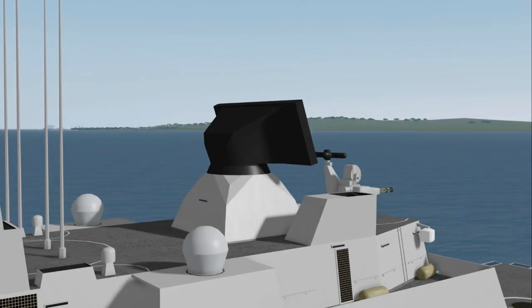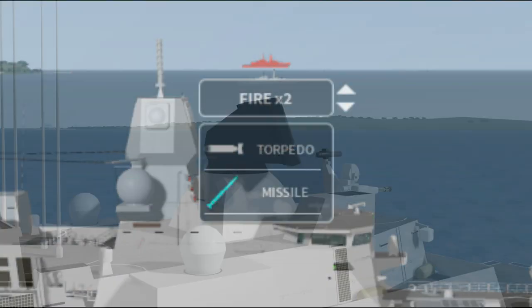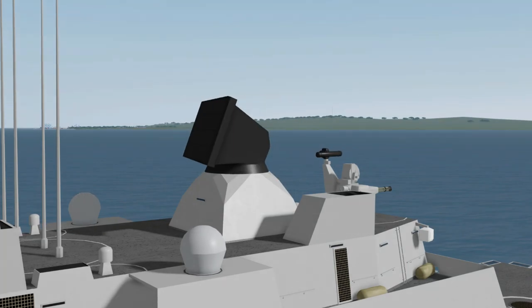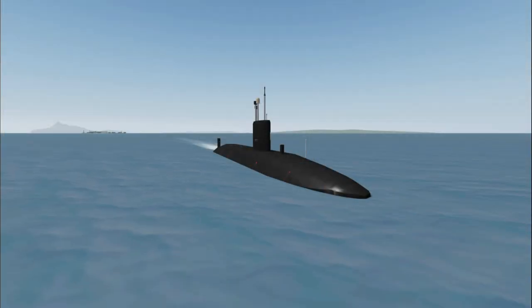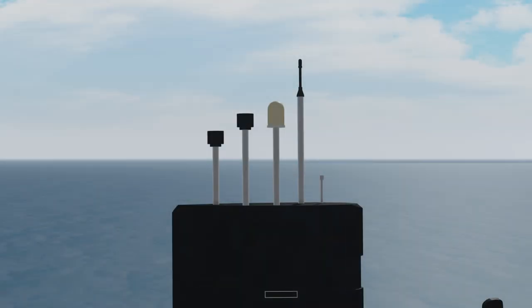When you have radar activated, you will be able to detect ships not in stealth mode and fire at them using the targeting menu. For ships, radar is always on. However, if you are using a submarine, you have to be near the surface and going rather slow in order to deploy your radar mast, and once it is deployed you can then detect other ships.